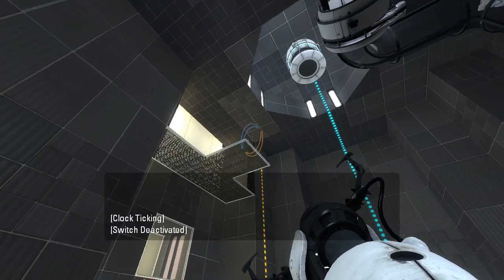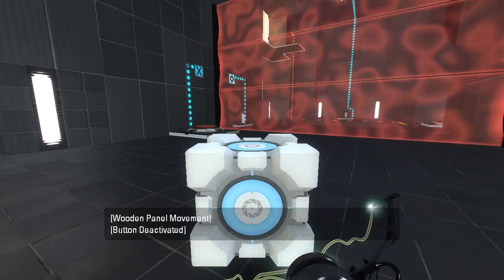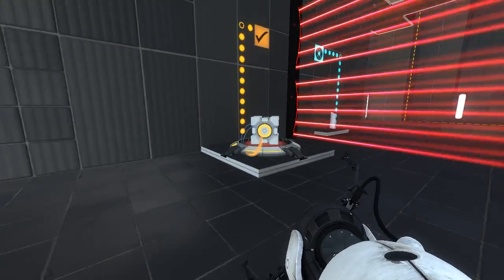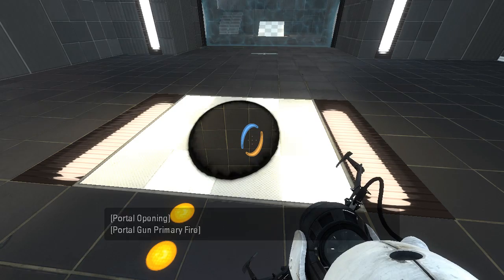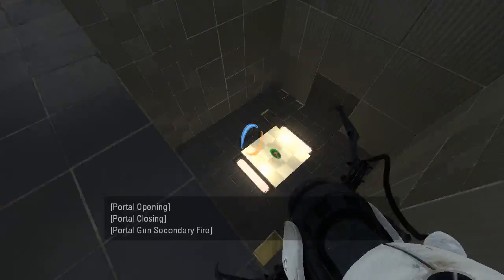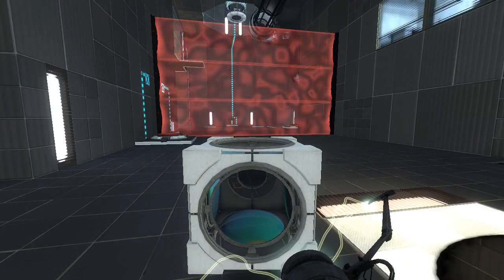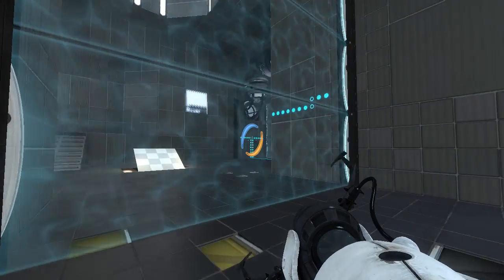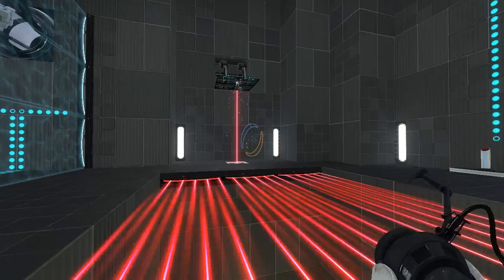Well then, let's go through here. We need to use this cube again. Which we can use to do that. Then move the cube back. I think the goal is just to get the laser cube out of there. We place our green portal here and follow through. And... crap. We need to get it over there. Something does disable this fizzler - what disables it? Something we can't do right now.